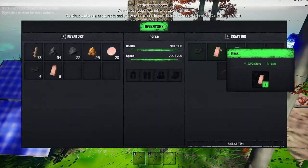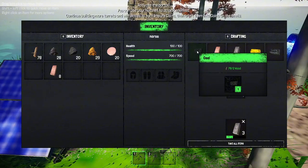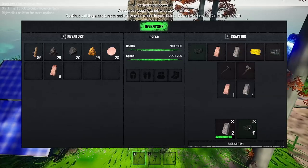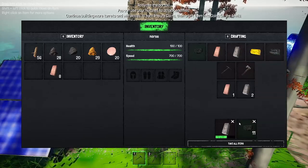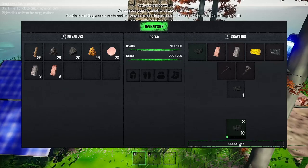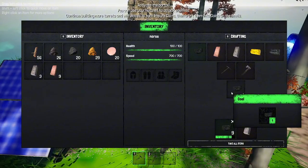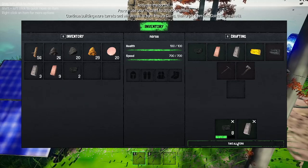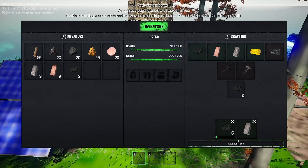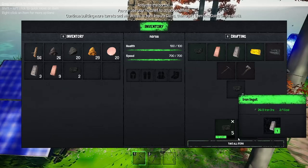We have no iron right now, so one, two, three, four, and a coal. Make a bunch of coal. Take all. And there — so now we're going to build an anvil. Take all. We can actually attack enemies — they'll be invading. Anyway, we're making a lot of progress.